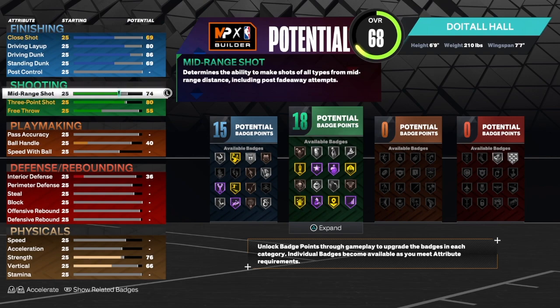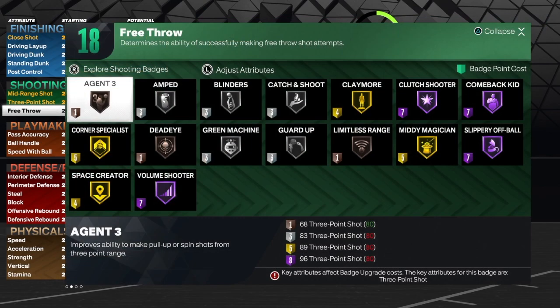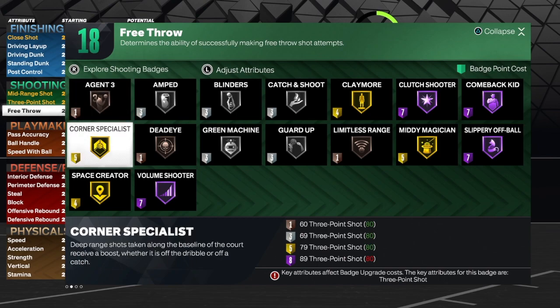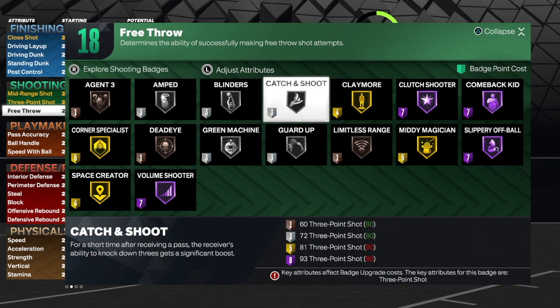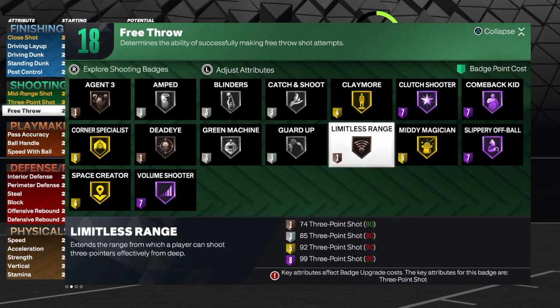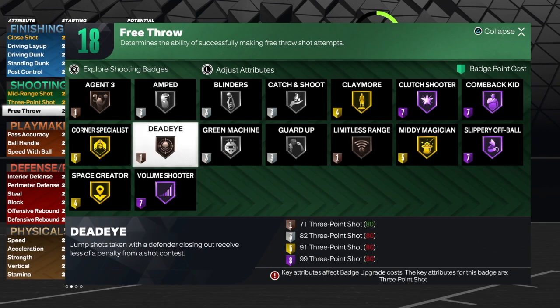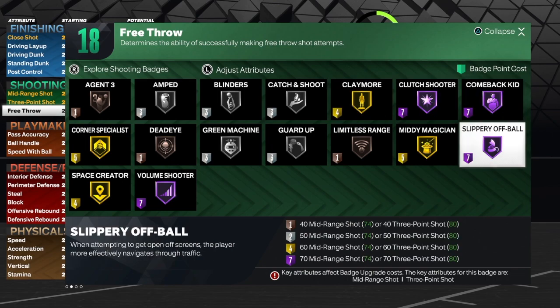For the mid-range shot, we're gonna get that to a 74. The free throw is a 61. As you can see, we do get 18 green badges. For this build I will use my usual Corner Specialist, Amped, Catch and Shoot, Claymore. We'll throw in Limitless Range, Green Machine, Dead Eye, and Blinders is icing on the cake. I also like Slippery Off-Ball too — that's a great badge to have.